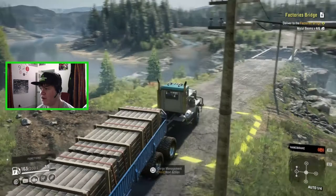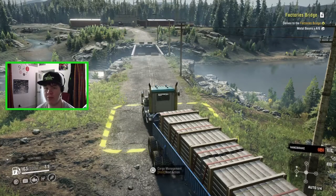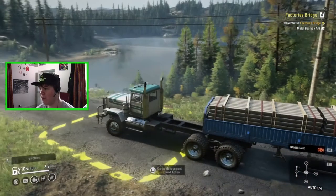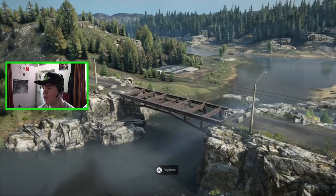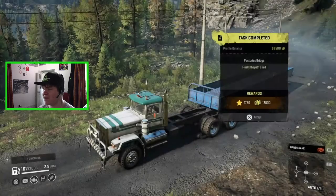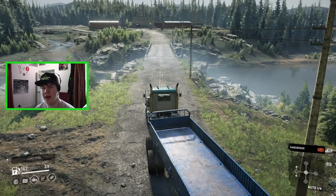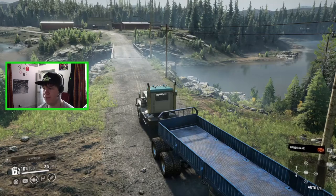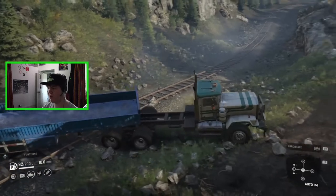I wasn't planning on building this bridge, but we've just arrived here on the route I was taking and the bridge is out. We need two more metal beams to construct it and we can get across it - we've already got two metal beams on here. So I'm just going to go ahead and unload both of these. And there we go, we have built our first bridge today - it was not the bridge I was intending to, but we can now get across this river.